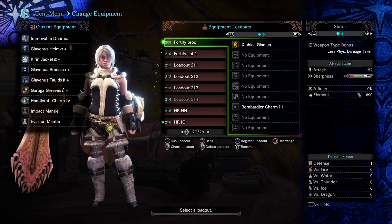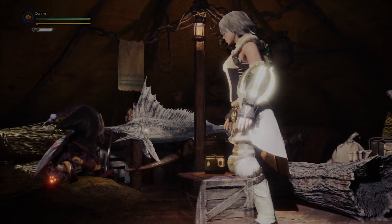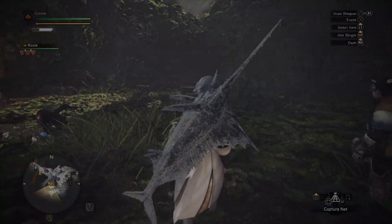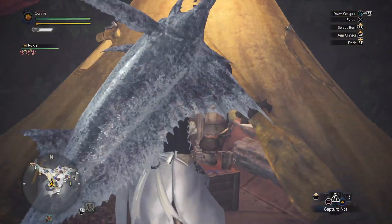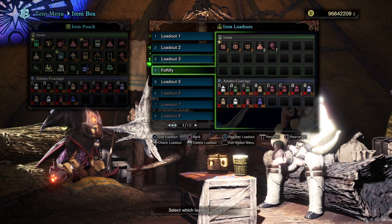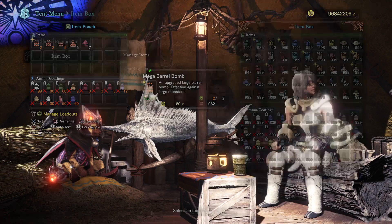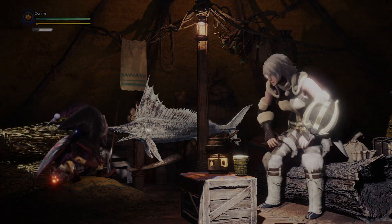So I'm going to quickly show you how to absolutely dominate the guiding lands. Take out a set with no armor — just one defense — that has Fortify gemmed into the weapon. Then grab yourself an item set that doesn't have any defense charms, just bombs. Go blow yourself up twice to activate Fortify.